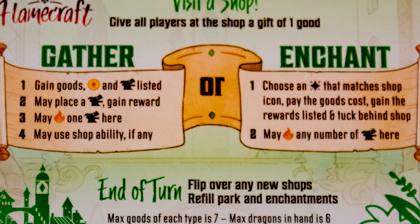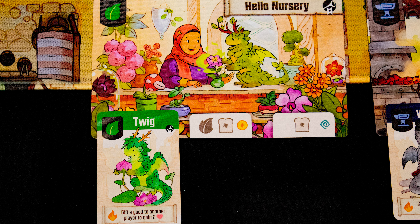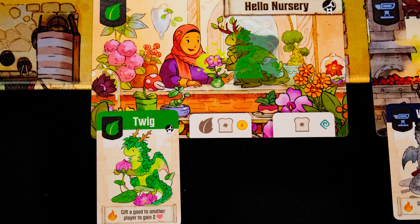As your reference card suggests, there are two main actions you can do on your turn: gather and enchant, each of which has multiple steps. Around the board there are six starter shops and when you take the gather action you will place your dragon onto one of these shops.